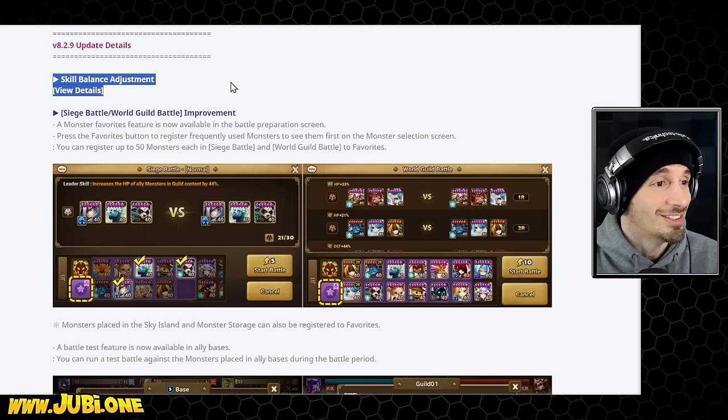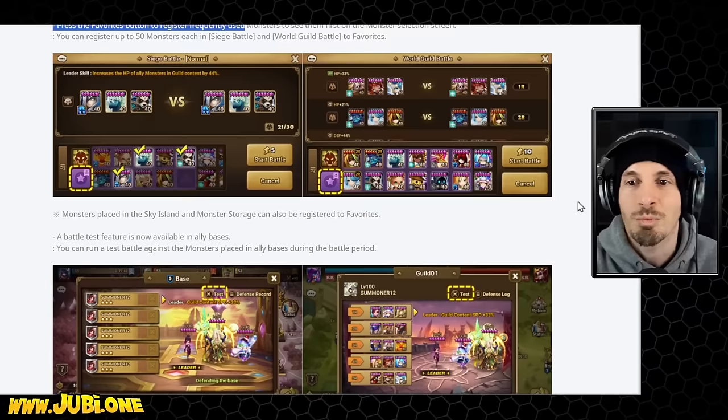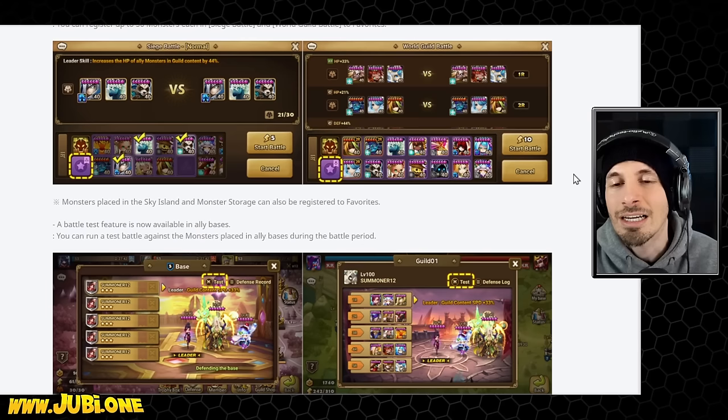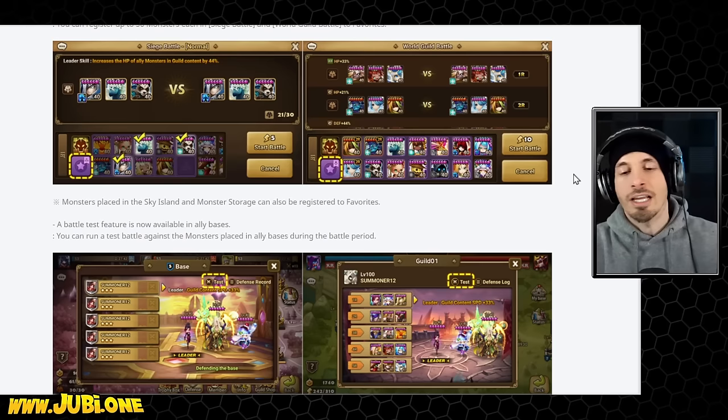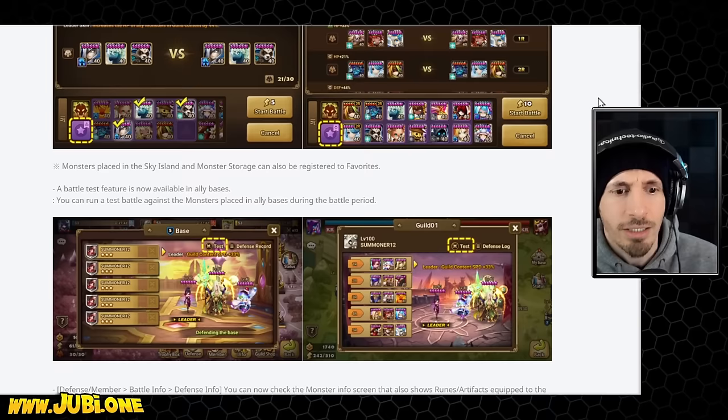We have Siege Battle World Guild Battle Improvement and the Monster Favorites feature, which is lovely. I noticed — maybe I haven't been paying attention to siege battle screens in previous updates — but it feels like they actually put in teams you would actually see in siege, either offense or defense. This is a great offense team for siege, and you're seeing teams that people might actually be using.